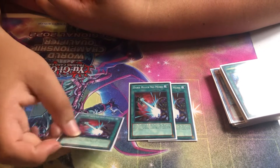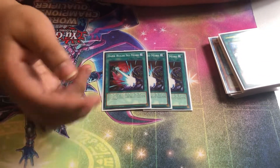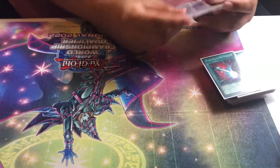The only matchup I really like Dark Ruler is against the Rose Dragon Synchro deck — that 40-45 card deck — because they all end on a Baron, a Griffin, and sometimes a DPE. You go one-for-three against that deck and it's really good, even one-for-two. But that's kind of the only matchup I really like it for, so it might be moved to the side.